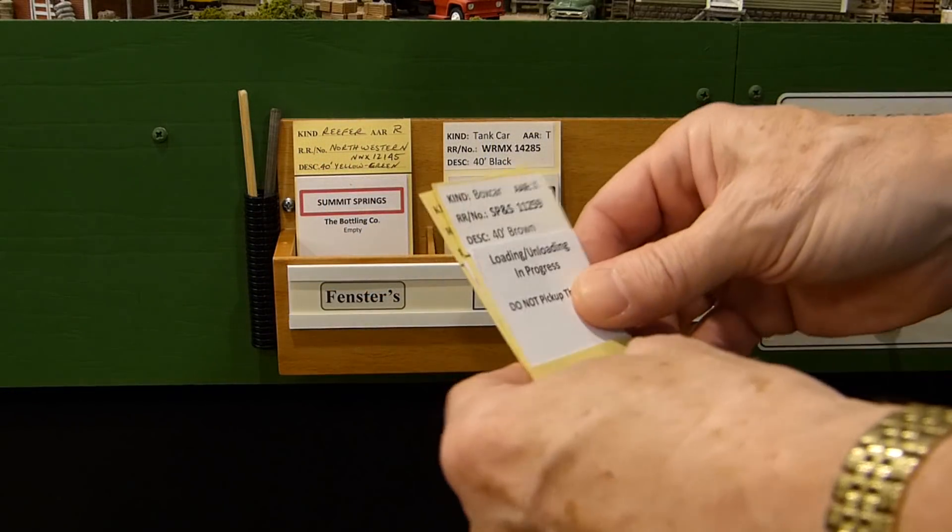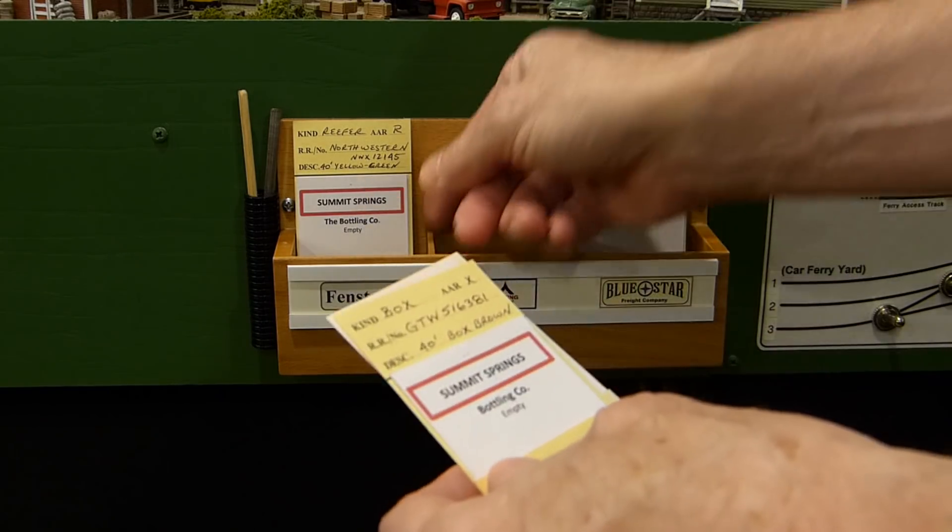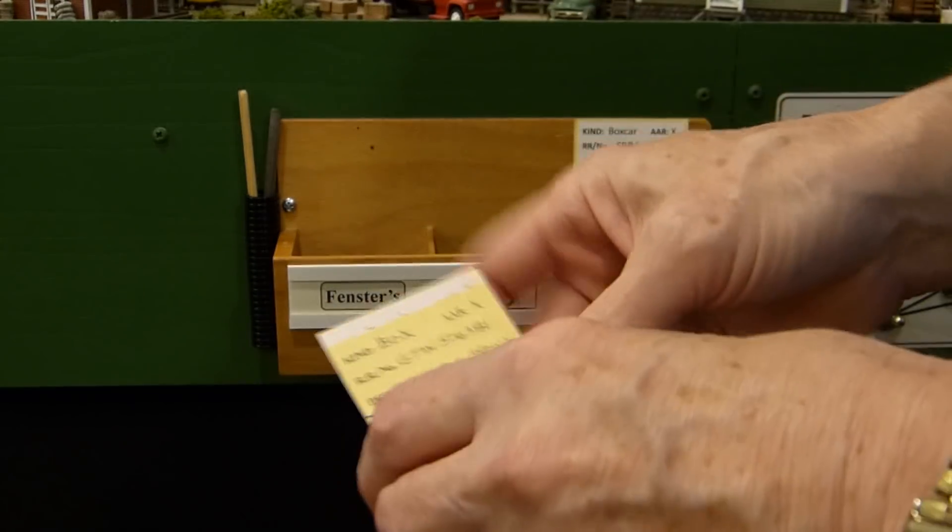In your usual efficient form, you pull the car cards for the three cars being picked up by the RJ Turn and set them in the ferry access track box.